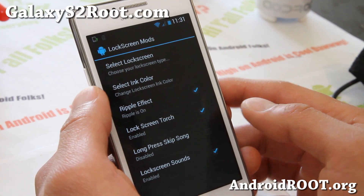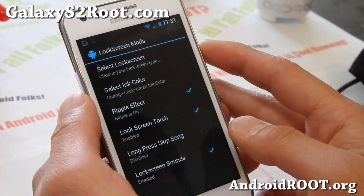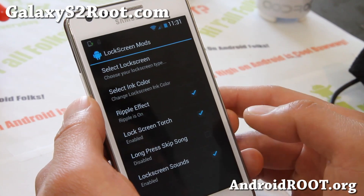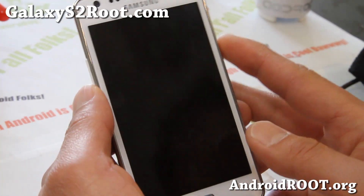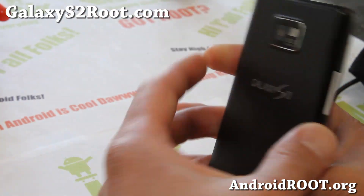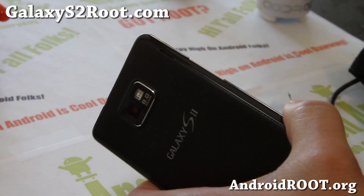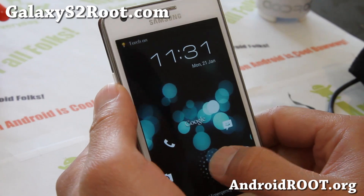So that's working. I really like the Jellybean one because I get a bunch of options, and I think it runs faster. And also Lock Screen Torch — this is one of my favorite features from other ROMs. Now you can just hold down the center button to enable flash. So that's great.